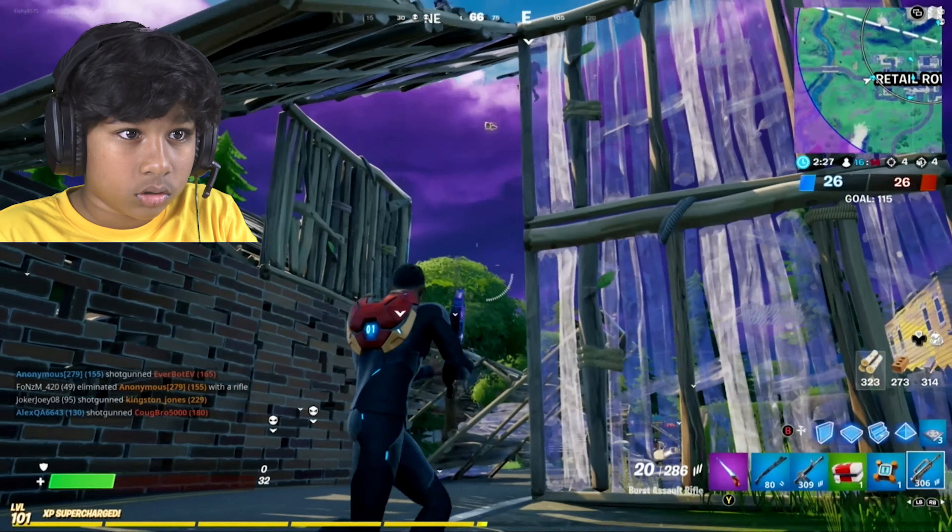I guess I need to jump quicker now. AR ammo — I don't need it, I already got 200 AR ammo. Stay still — Lachlan skin. 32, 32! Let's go! Got the elim. Another elim, plus with a burst AR too. I don't know how I'm getting a glimpse with this. I was missing all my shots, don't know why.